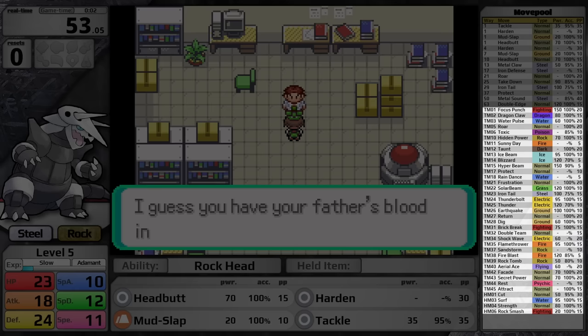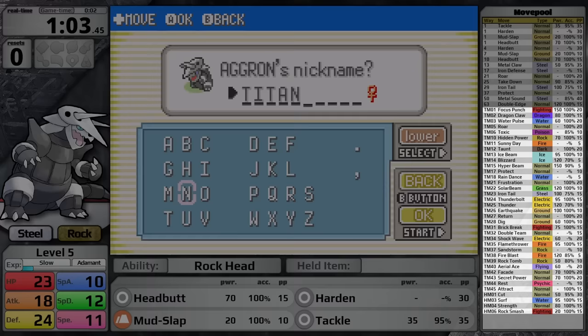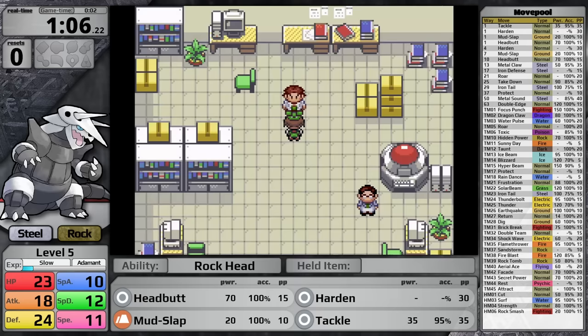Its TM/HM movepool includes Dragon Claw, Water Pulse, Ice Beam, Blizzard, Hyper Beam, Solar Beam, Iron Tail, Thunderbolt, Thunder, Earthquake, Return, Dig, Brick Break, Shockwave, Flamethrower, Fire Blast, Rock Tomb, Aerial Ace, Secret Power, Surf, Strength, and Rock Smash. With an Adamant nature I'm going to want to stay away from special moves, but using just the physical moves should be enough — access to Earthquake, Brick Break, Return, and Iron Tail seems like it's going to be enough.